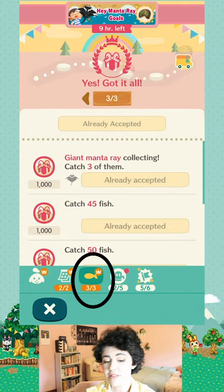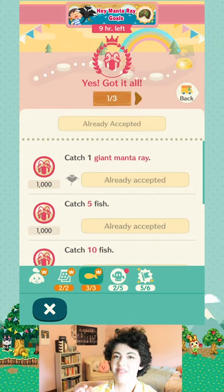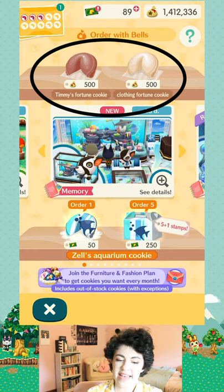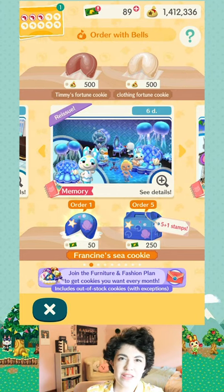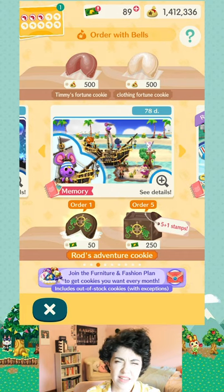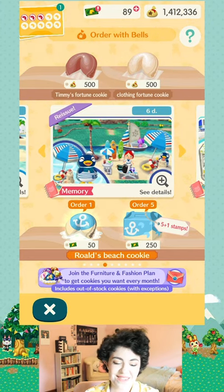Here's a set of goals called Hey Manta Ray goals that you can complete to get a free cookie. The cookies are one of the premium items in the game — they cost 50 leaf tickets to buy one. Today we only have Timmy's fortune cookie and a clothing fortune cookie, which aren't that exciting. You'll sometimes get those cookies just for completing requests for animals. But every so often you might see a special cookie on that shelf that you'd normally have to pay 50 leaf tickets for. Definitely keep an eye on that shelf.